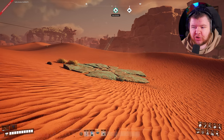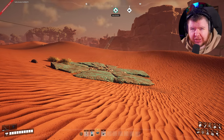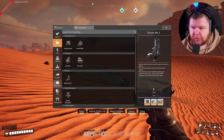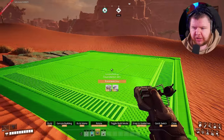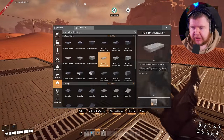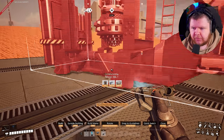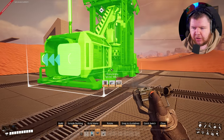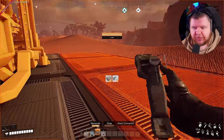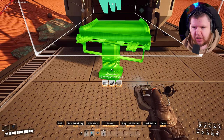The next thing I want to show you is how to make a cleaner miner setup, because a lot of people have issues with crooked belts. Grab some foundation, place it over the ore node — a lot of people don't know you can snap your miner directly onto a foundation like this to clean things up. You can even put a building around it. But the next problem is getting your belt out of it at the right angle.